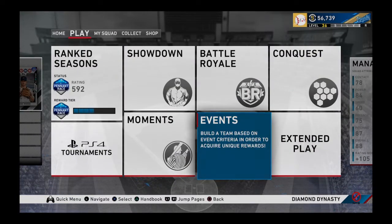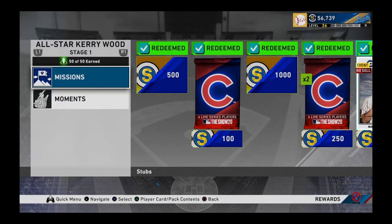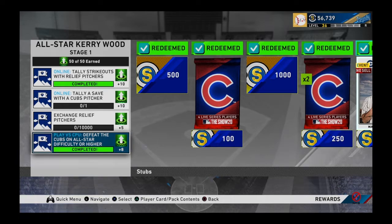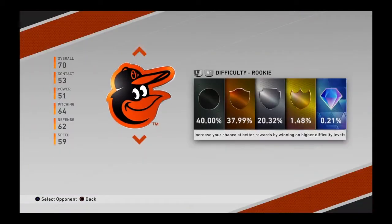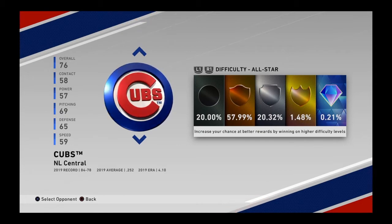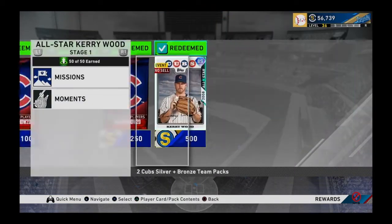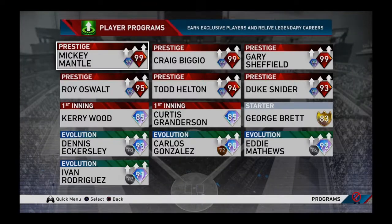The next thing I'm gonna do is grind some team infinities because I already cleaned conquest moments. I got the Kerry Wood card today — super easy, guys. I did all the moments pretty easily, only failed like one. Then I played the CPU on All-Star: go to Play, Extended Play, Play vs. CPU, go all the way to the Cubs, push R1 twice, select All-Star, and just beat them easy. You get this free Kerry Wood card — fastball, 12-6, cutter, slider, with 8.4 K's per nine. He's a really good closer, especially for no-money-spend.